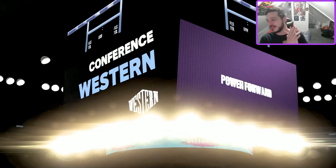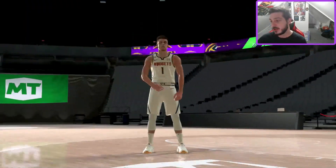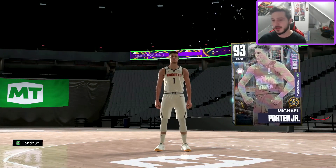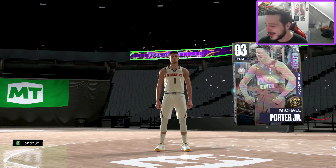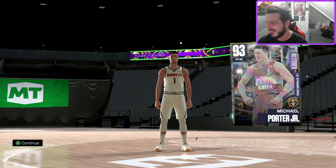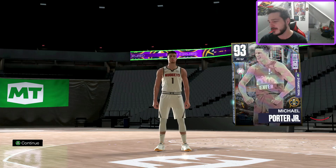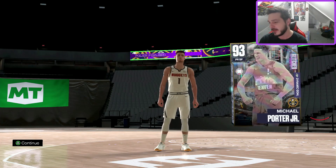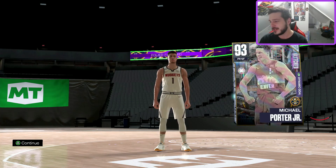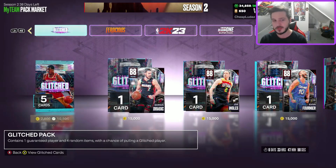Wait — is that Michael Porter Jr.?! Round of applause, let's go! I might not even keep him, but Michael Porter Jr. is in the house. His jump shot is super clean, by the way. It's a holographic Michael Porter Jr. — oh my god! Let me do my YouTuber voice for a second... yeah, I hate that so much. MPJ looks alright — doesn't look like he moves great, but everything else looks right. Badge count is nice too. Michael Porter Jr. might have to be my power forward, though he's not starting over Shawn Kemp.